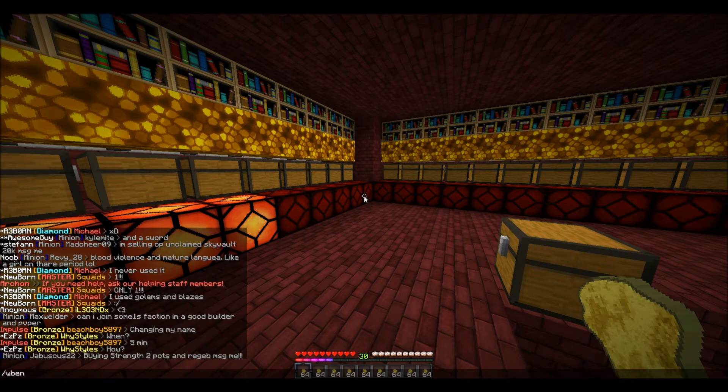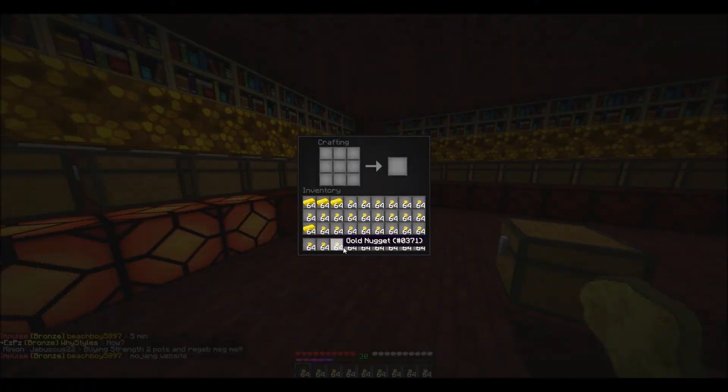Let me just open up the workbench. Now, what you want to do is get all nine slots in your hotbar with what you want to craft, and just use hotkeys and hover over the slot that you want to fill with your mouse.